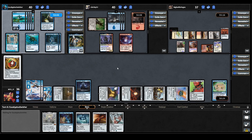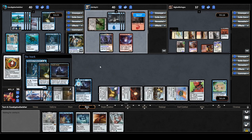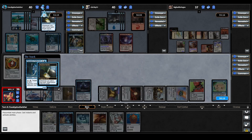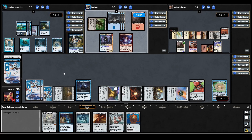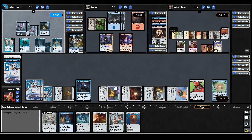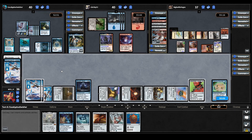Bruvac plays a land and casts another Persistent Petitioners, triggering Rhystic Study and their Drowned Secrets. They let us draw — we get a Thran Dynamo. They target us with Drowned Secrets and we mill a Consecrated Sphinx and a land — that Consecrated Sphinx would have been really nice. They then activate Petitioners targeting the Mizzix player to mill — they hit a Commander Sphere, then a land. That's it for the Bruvac player.